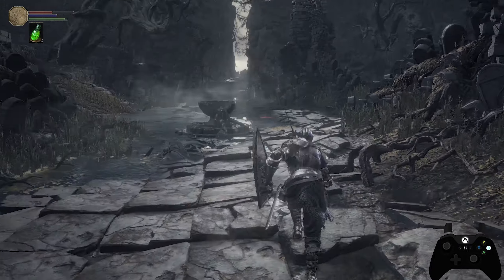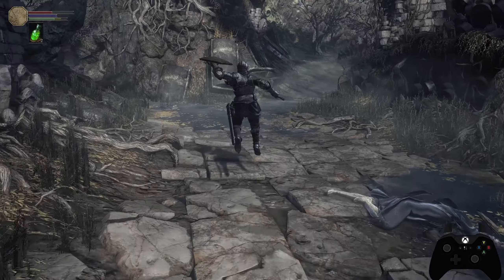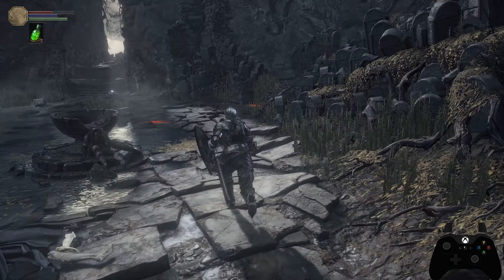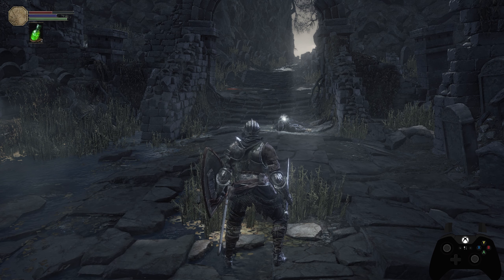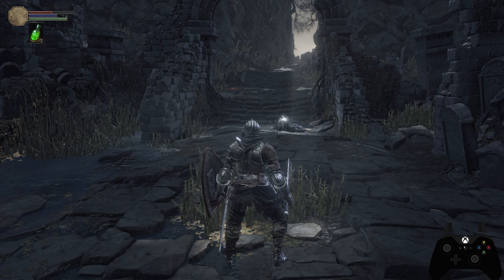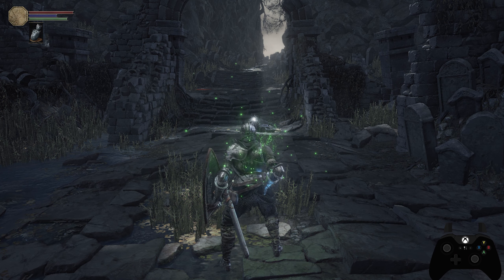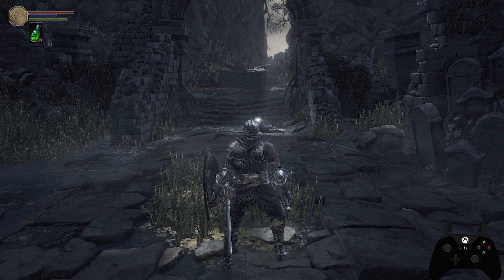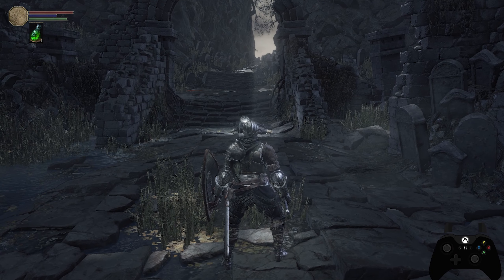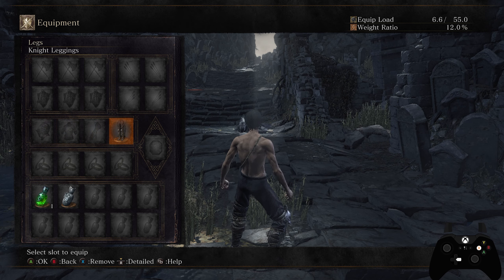Clicking in the left stick does nothing while standing still or walking normally. But while sprinting — holding B and moving the left stick — clicking in the left stick performs a jump. Clicking it again while holding the stick forward will do a jump followed by a roll, whereas releasing everything after the click results in a normal landing. The only function of clicking the left stick is to perform a jump.